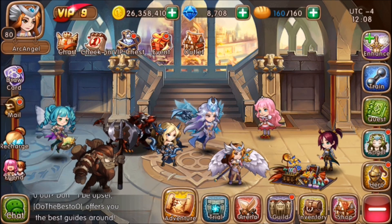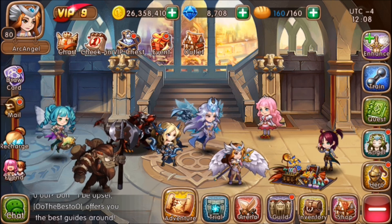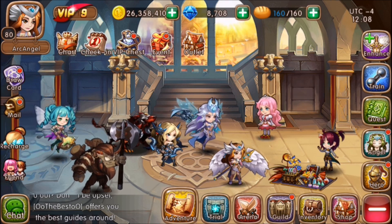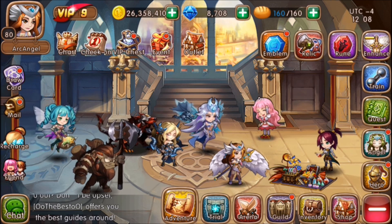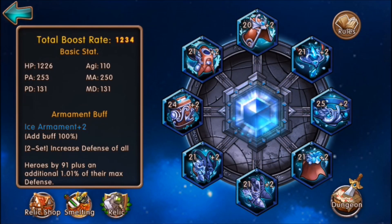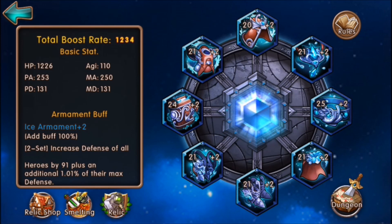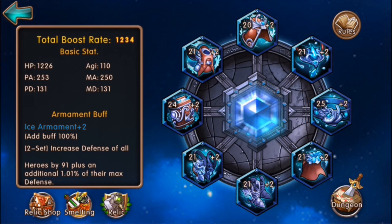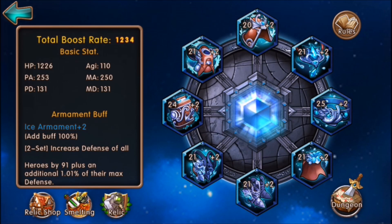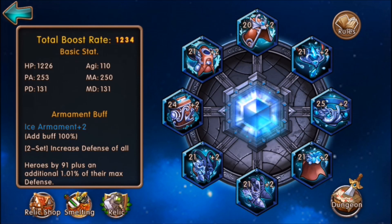Hello, today I'll be doing some daily quests and talking about some relics. I finally got my ice relic, which I think is pretty good. I'm not sure if it's better than the flame set or not — it could be, especially since I also have the flame set at plus two, and I'll have the ice at plus three pretty soon.